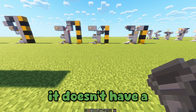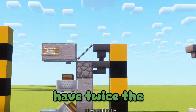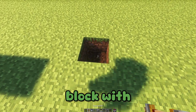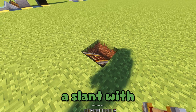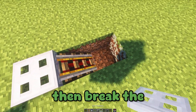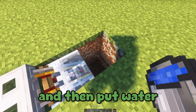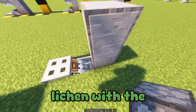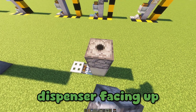The second design doesn't have a redstone torch, but it does have twice the amount of hoppers. You're going to start off the same — breaking the block with a trapdoor at a slant — with the trapdoor. Break this block, put glow lichen in, then break the block below it and put water on those two spots. Then place two blocks above the glow lichen with the dispenser facing up.